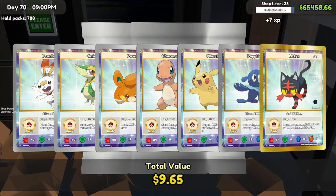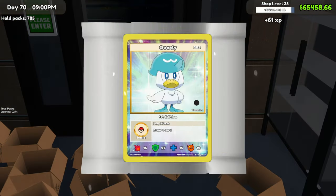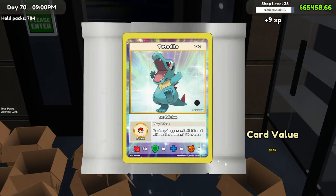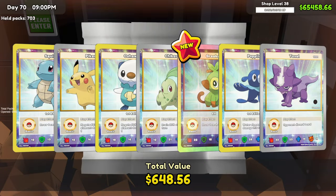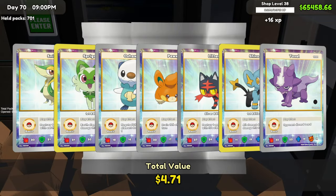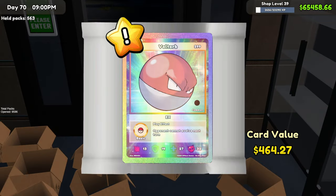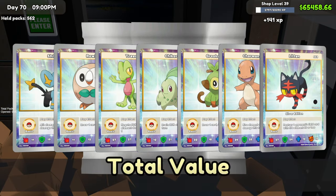A 66-cent card — the lowest amount we've had so far. We got Grookey, and I think this finishes off the log for Grookey — it does, we finished it off! We now have all of those cards. And look at that — Voltorb EX foil, it is a new one. Finally got another new card.